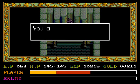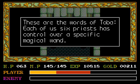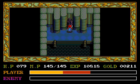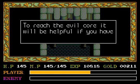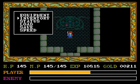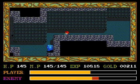He then hears a steady low voice speak to him: 'You are a brave soul. I'm glad you come. These are the words of Toba. Each of us six priests has control over a specific magical wand. To reach the evil core will be helpful if you have these magical wands.' Health restoration — thanks, Toba. So I believe we've returned the book to Toba — yes, we have. That's one book returned and five more to go. And the statue of Toba can apparently give us a health restoration if we need it. Good to know.